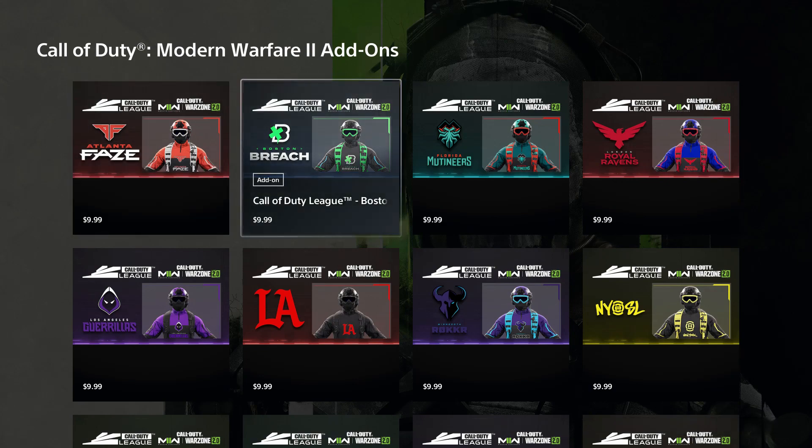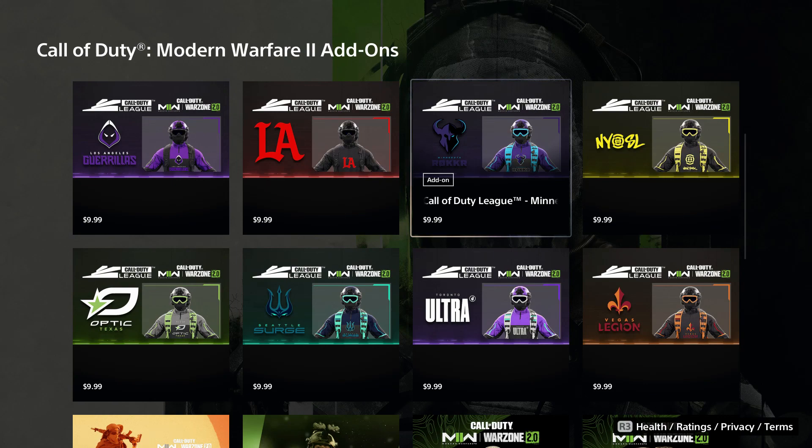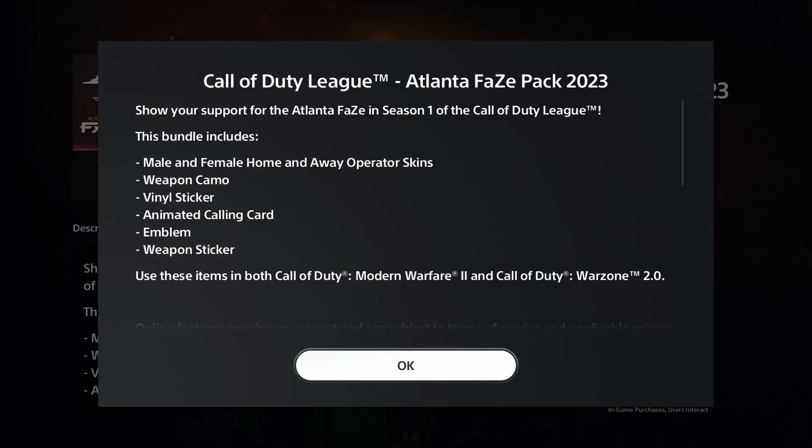All these skins will cost $9.99 and they'll come with male and female home and away options, the camel vinyl sticker, anime calling card, emblem, and weapon sticker. For $10, that's not bad to be honest. Alright, thanks for watching, appreciate it.